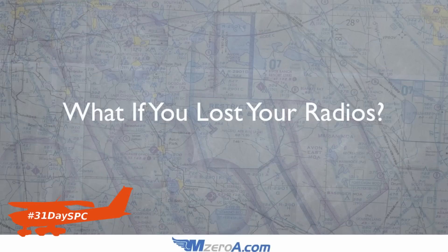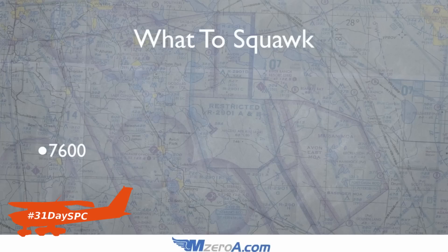So, what if you lost your radios in a controlled environment where you've got to communicate with someone at the airport you're going back to? Well, the most important thing is what to squawk. In our case, we're going to squawk 7600 to let everyone know that we have actually lost radio communications.